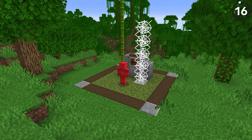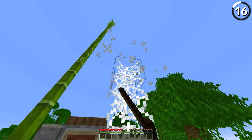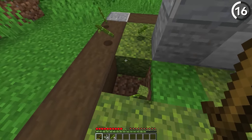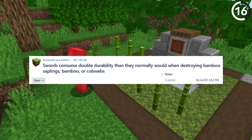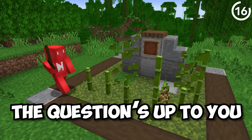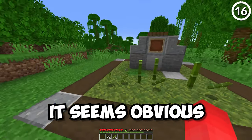This one makes it seem like Minecraft's code is having an identity crisis. While you're supposed to use a sword to break bamboo and cobwebs faster, it doesn't make much sense that doing so also uses up double the durability compared to a regular tool. And considering this has been unresolved in the bug tracker since July 2020, I don't think we have any hope of getting it fixed. So the question is: would you rather waste your time or your sword's durability?